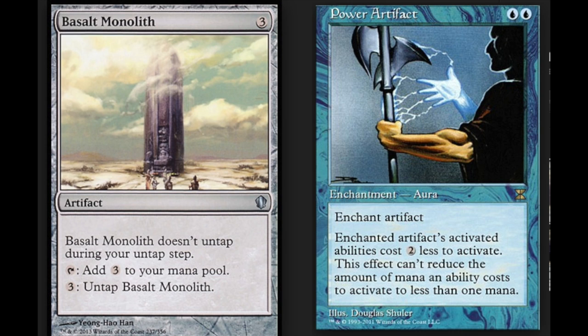I'm going to start with Basalt Monolith and Power Artifact. Power Artifact is a relatively expensive card now, but it didn't always used to be. When I purchased my Power Artifact for my combo deck, it was probably like $20 — slight play at $20. But the combo is very simple, and the monolith is good on its own.